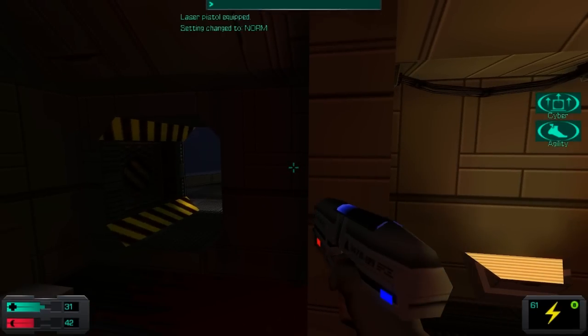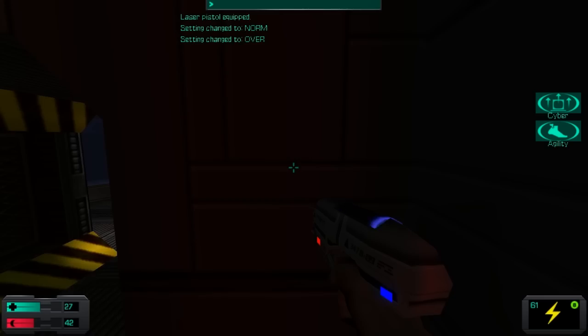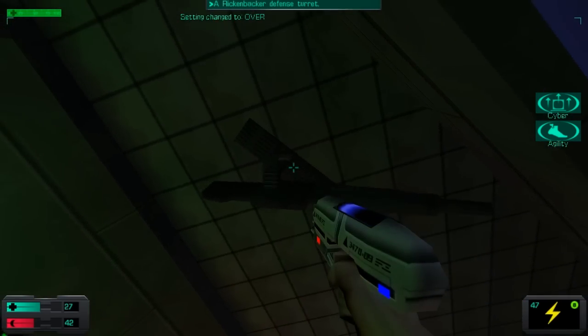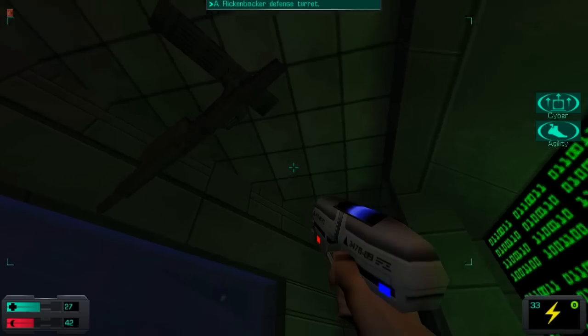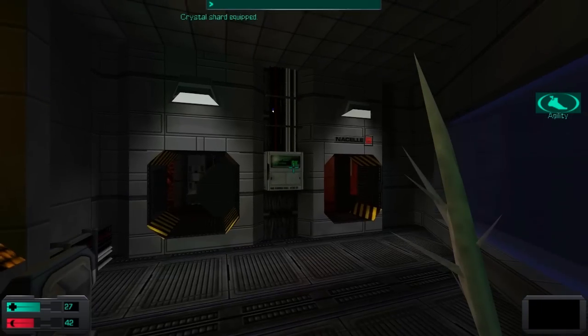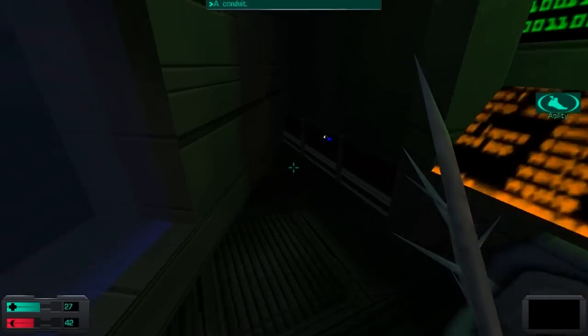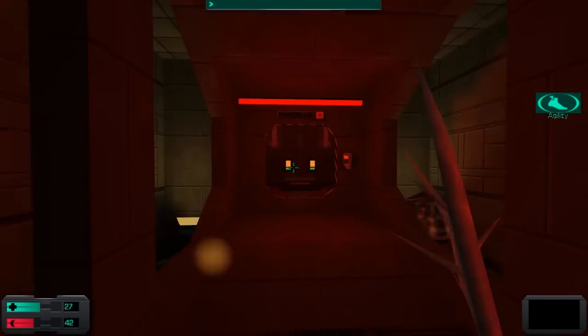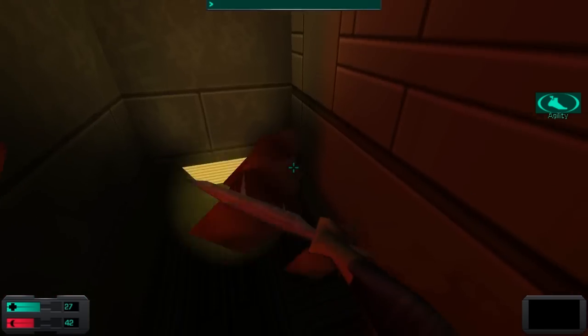These laser turrets are a whole lot more threatening because they deal a lot more damage, they don't make any noise, and as you've seen, they track faster. But in a room like this, it's not really much of an issue. And finally, they have as much health as every other turret we've seen in the game.